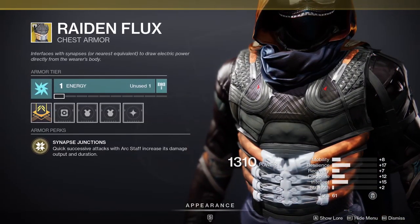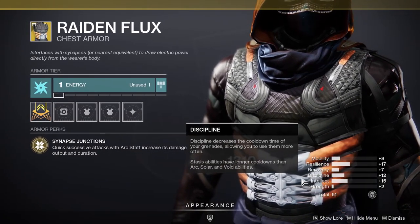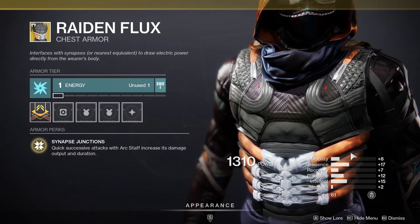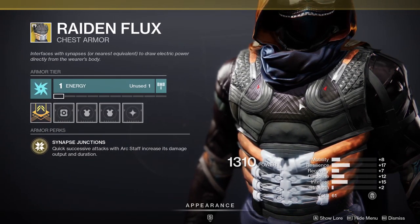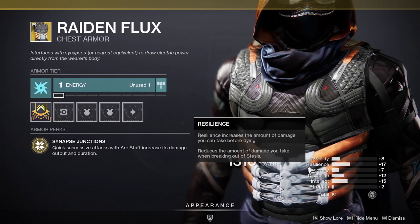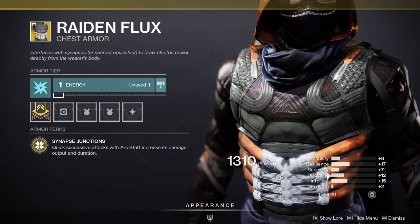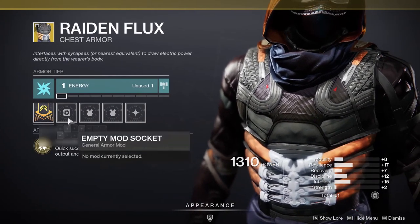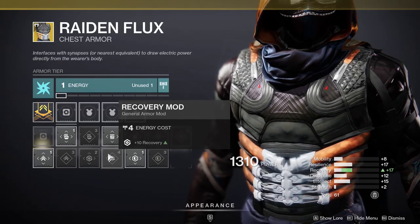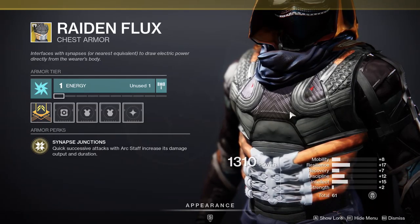This is definitely not an exotic you're gonna have on all the time — it's one you put on once you get your super. So for me, probably high resilience, high intellect, and high mobility would have been pretty cool, although you really don't need high mobility when you're on your super because you get your dodge immediately. So high intellect and recovery, maybe resilience, would have been great. You can put all your stats into high recovery which would bump you up to like 17, so 17-17-15 for an exotic that's best used when you have your super.